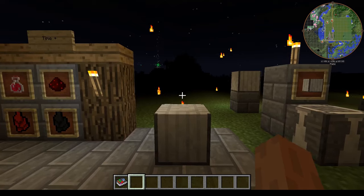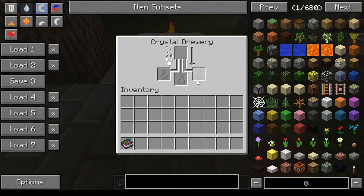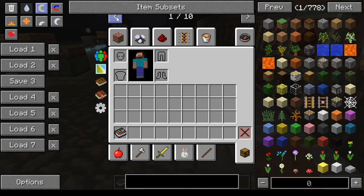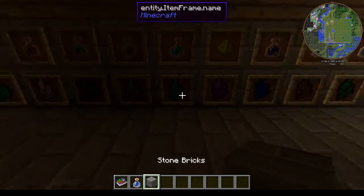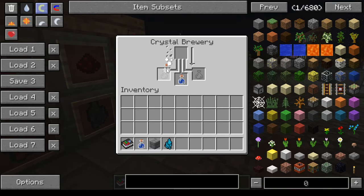It doesn't look like much — just kind of some stone corner pieces, it's a fairly plain block with no particle effects. When you open it you've got spots for bottles — those are your water bottles — and a spot to put your crystal shard. You put your water bottle in, you can put three in if you want, probably best to do three at once, then put your crystal shard in and you can see it's going. It takes a while so just let it go.